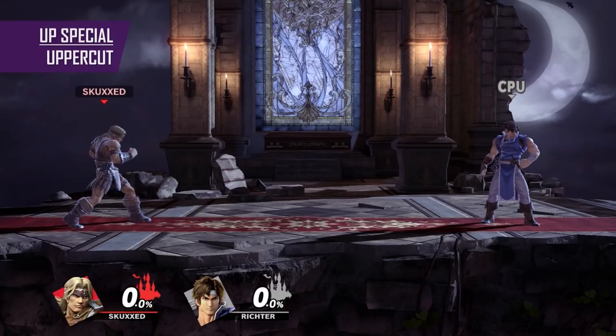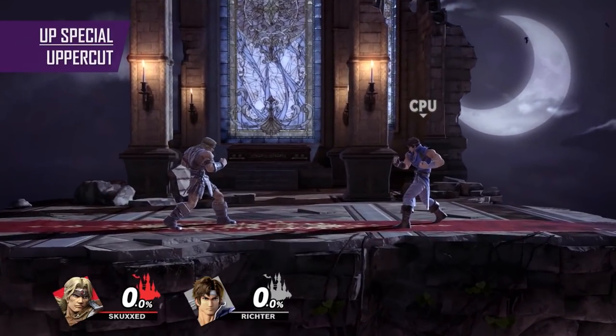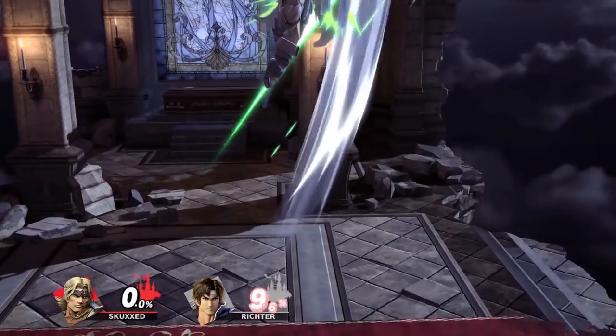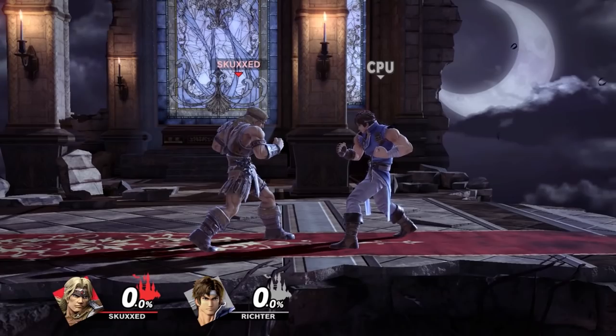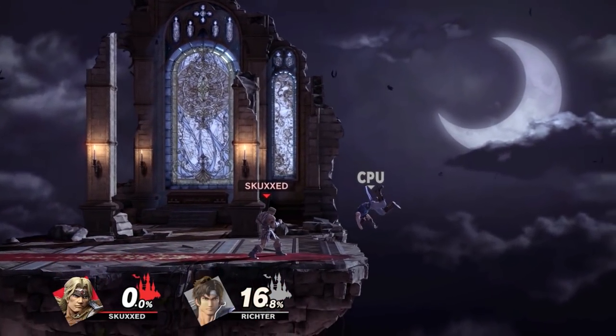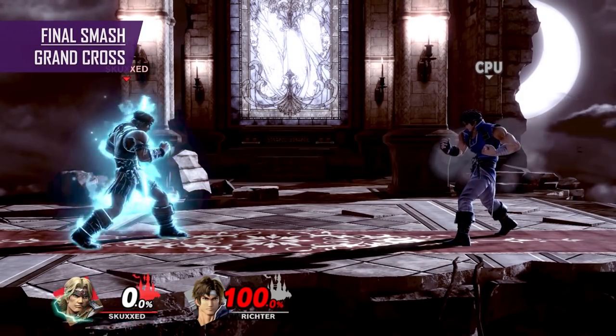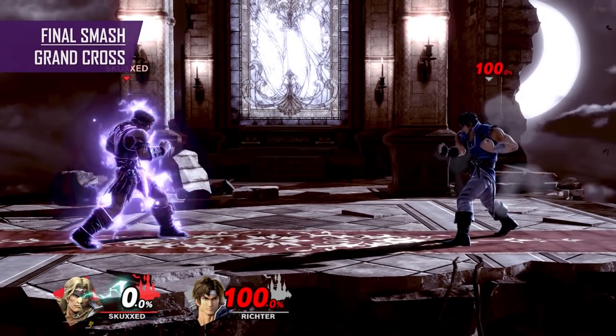In comparison, his up special is definitely the runt of his specials — a pretty standard up cut with somewhat average vertical coverage. It does cover a potential blind spot for Simon, so you can use it as a surprise attack, but generally I would stick to using this as a recovery. And let's finish things off with Simon's final smash, the glorious Grand Cross.